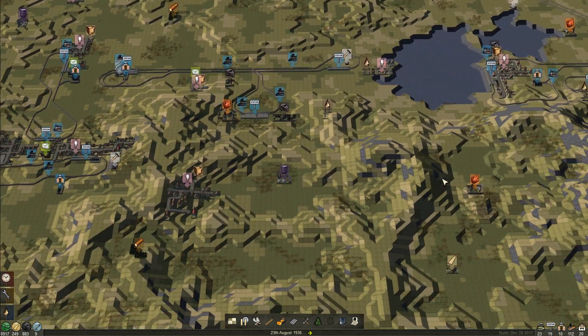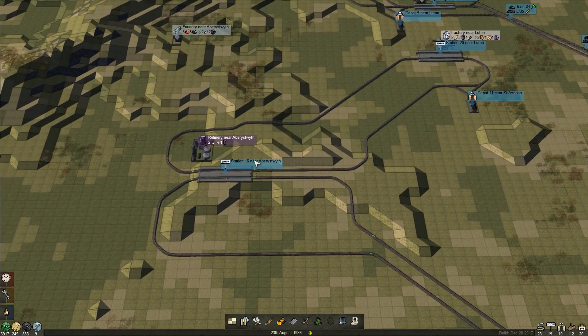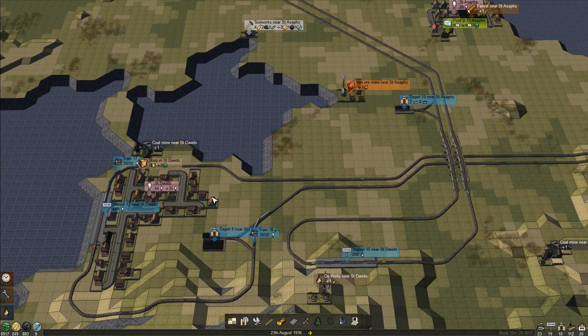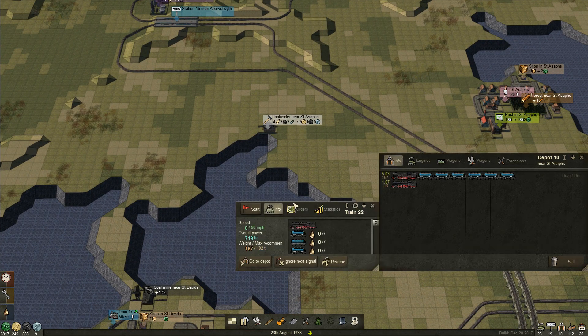Our oil thing is right over here. We've got our oil line going here and it goes up to here. I went ahead and set up our next line which will take it to the factory near Luton. I did not set up the goods delivery line, which I think was going to deliver over here in St. David's. I could connect from here to here and then from here to here without really causing any problems. Let's get this train started.